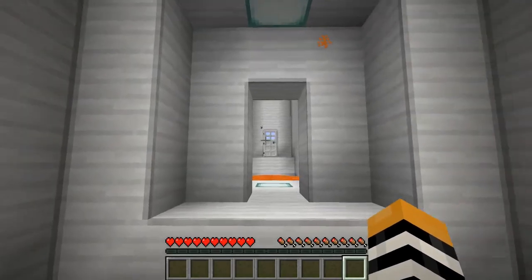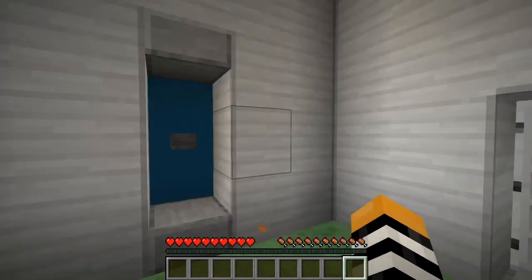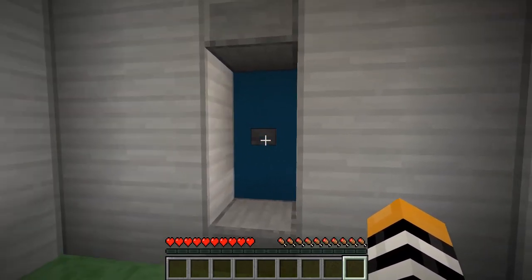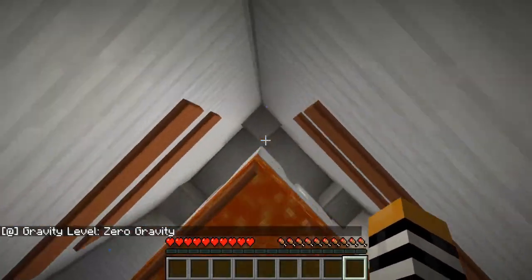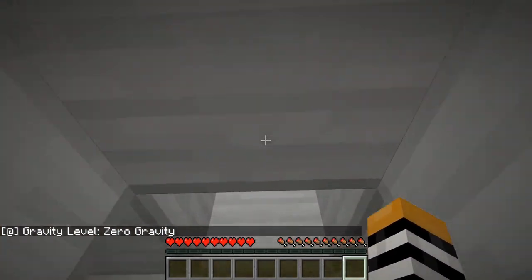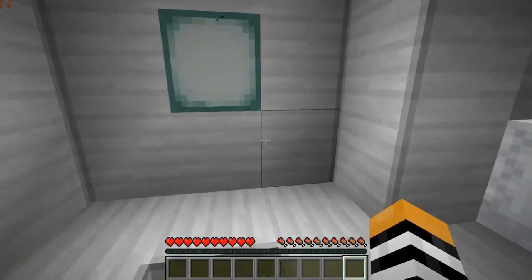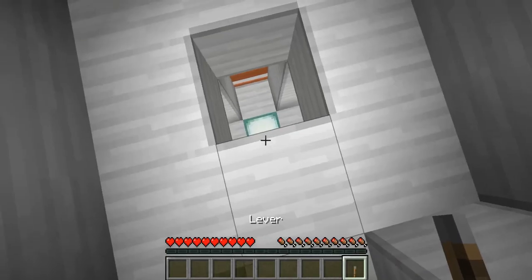We need to get through that door, but how are we going to do that? Looks like there is a zero gravity button right here. If we hit this, we can start floating up — and oh no, lava! Got to dodge that. Looks like we got to come through here, go through here, and zero gravity is off. We've barely made it. We have another lever here — that's good news.